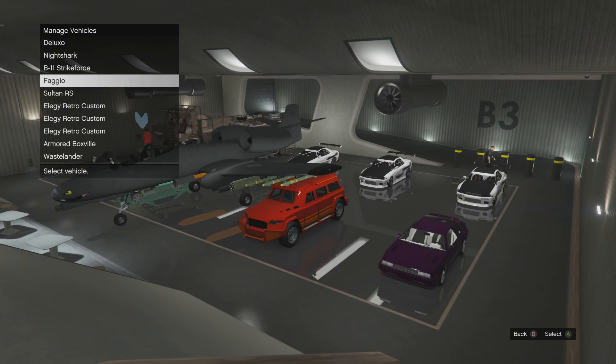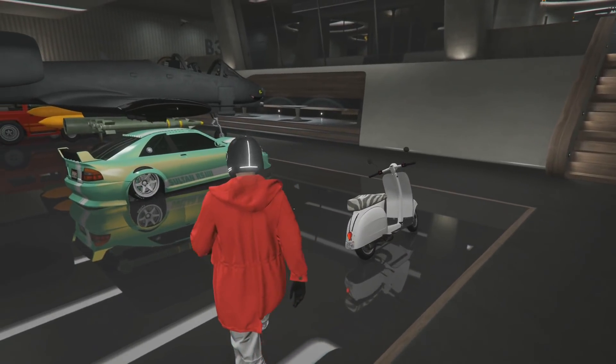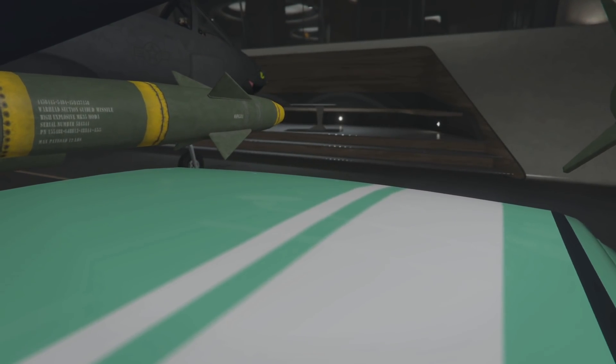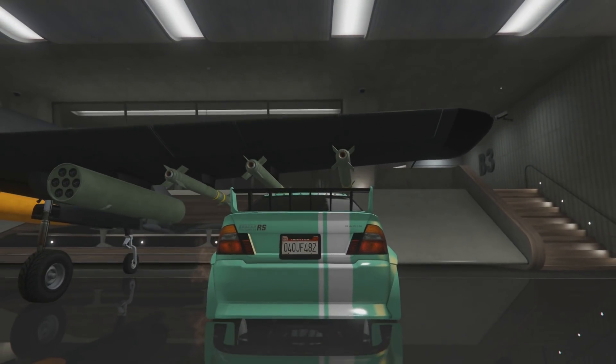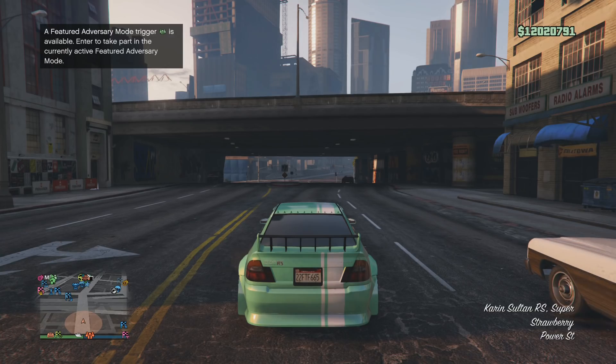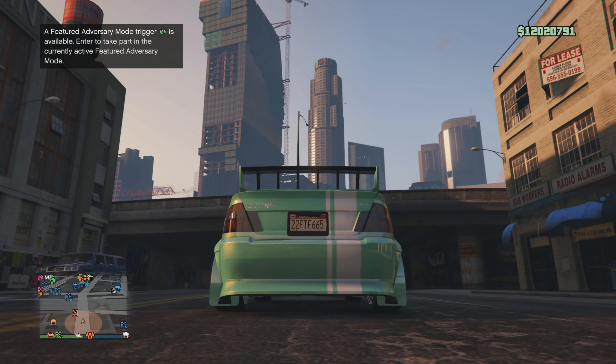You're going to swap the Sultan — or whatever car you're duplicating — with the free car you're not bothered about losing. As you'll see, they swap in the menu but the actual vehicles do not swap inside your garage. So now you've got a Fagio that's called a Sultan and a Sultan that's called a Fagio. Jump in the car you want to duplicate — in this case the Sultan, even though it's listed as a Fagio. You'll notice the plate ends in 482, but as soon as you drive it outside it grabs the plate from the Fagio, and you'll see it now ends in 665.